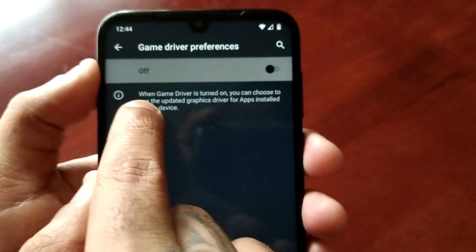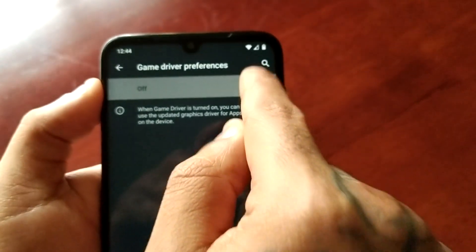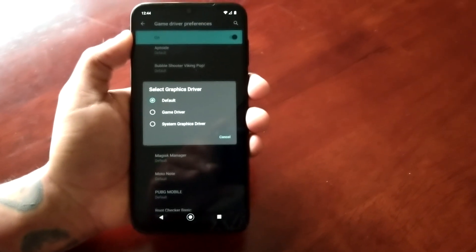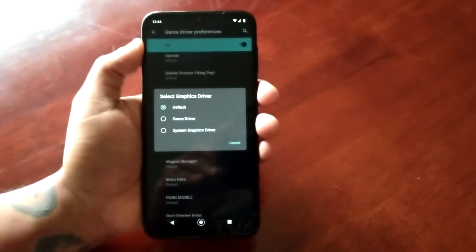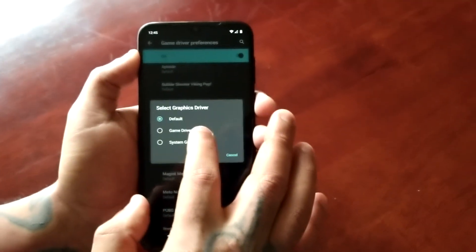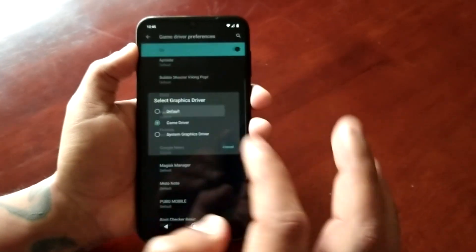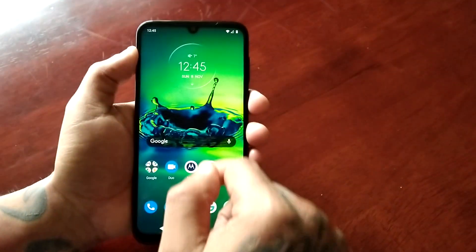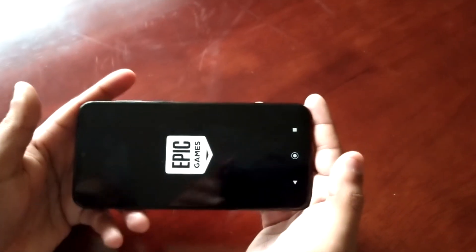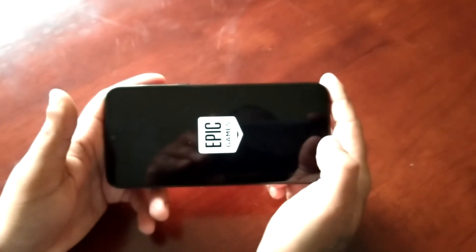When game driver is turned on, you can choose to use the updated graphics driver for apps installed on the device. You can choose which games you want and select which driver to use. By default it's on the default settings, but I'm going to keep it on default first and start up Fortnite to run the test, then switch to the game driver settings to see if there's an improvement.